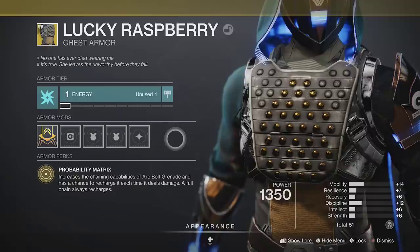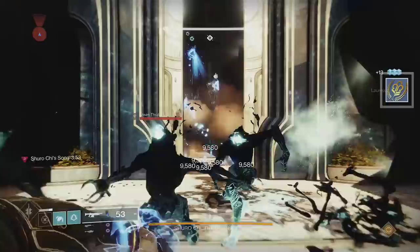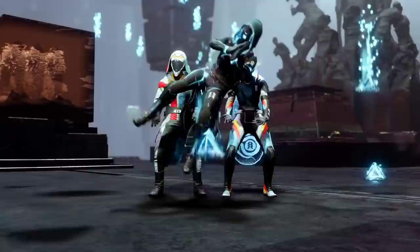On Hunter, use Lucky Raspberry and Arc Bolt Grenade. As long as your grenade hits 4 or 5 targets, you get your full grenade back. This is the best out of all the classes, but you need to be careful not to miss or you'll have to wait for your grenade to recharge.